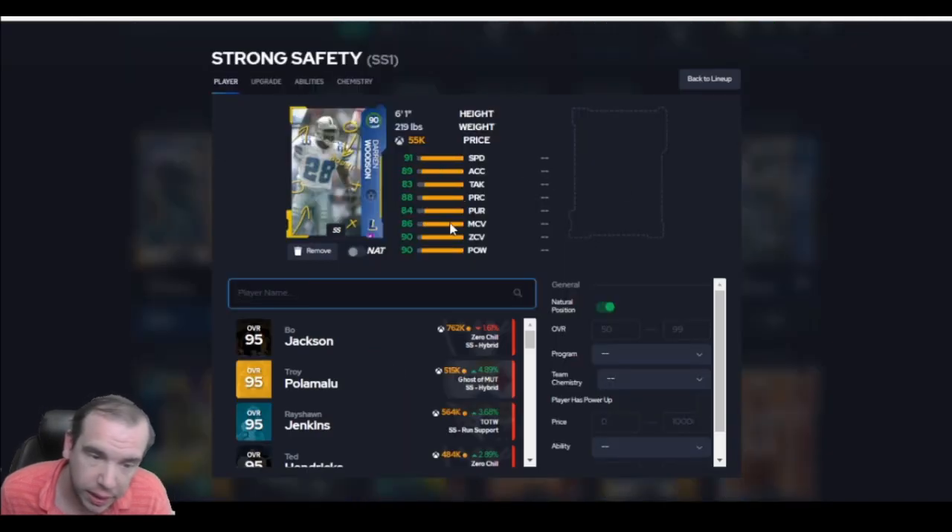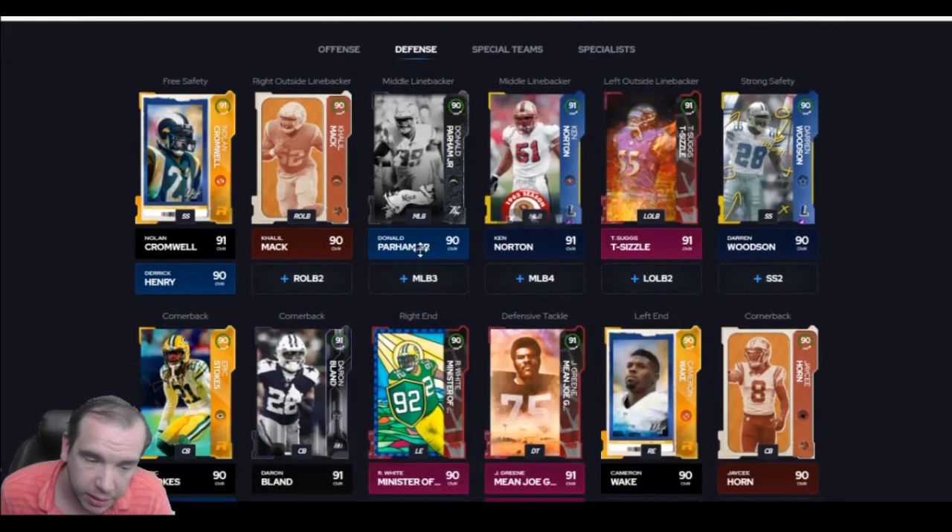How about 91 speed, 90 zone, and 90 power? You need to get his man to 90 if you want to leave him in man. This is basically going to be a zone budget — it's hard to get 90 man budget guys. 55k, 91 speed. Give him a chance.